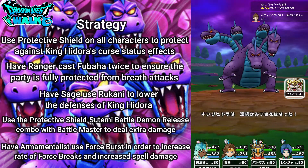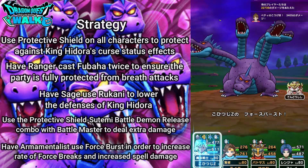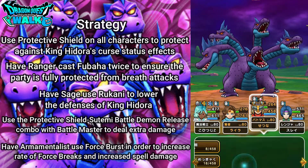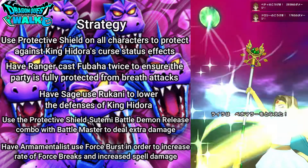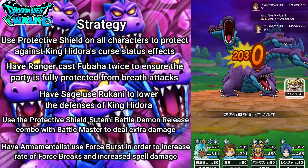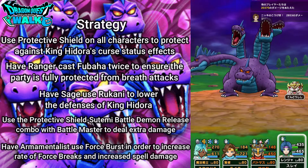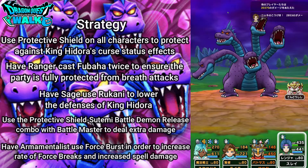There goes Intense Flame, and then the Double Bite. With my Armamentalist I'm going to use Force Burst to increase the rate of my Force Breaks and increase my Spell Power. Then with my Ranger, using Fubaha again. Going to use Stemi, then heal up. Hopefully I can get an Echo — nothing there. Probably another breath attack next turn — yes, that was Breath of Resentment and the Spin Attack. Now I'll try to attack and hopefully get a Shadow Bound — yes, got it. Things are going quite well so far.